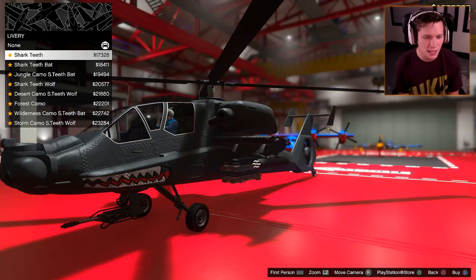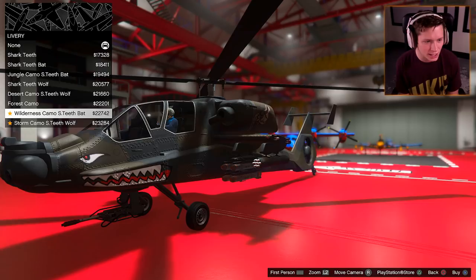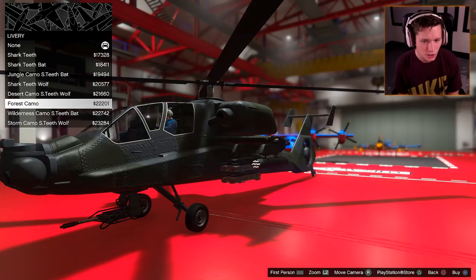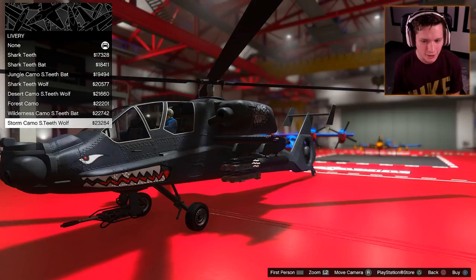Livery. We've got shark teeth, shark teeth bat, jungle camo, wolf, desert camo, forest camo, wilderness camo, storm camo. What do we want here? I think I might go storm camo, shark teeth, wolf. That looks pretty cool, so we're going to go with that.